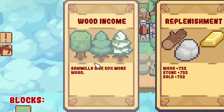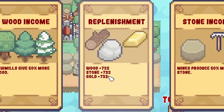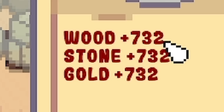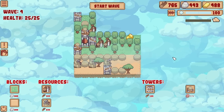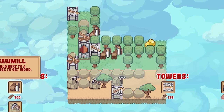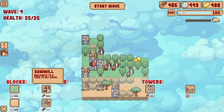We now get to pick between these - wood income increased by 50%, same with stone, or we can replenish the resources - 732 of each, not bad. I think I'll just go with stone income because I know that's going to be quite important, and since we have so many decent sawmill spots, I think stone's more important to have for now.